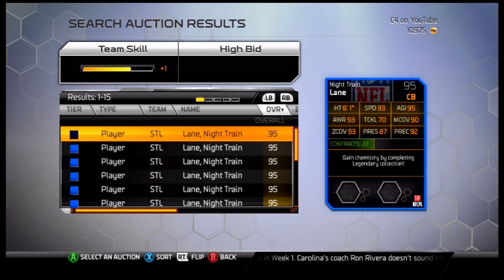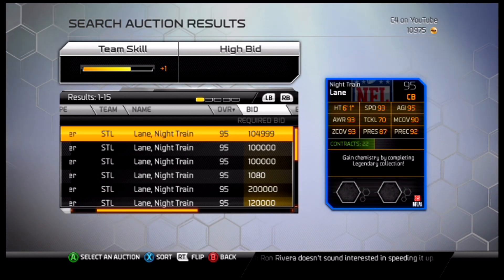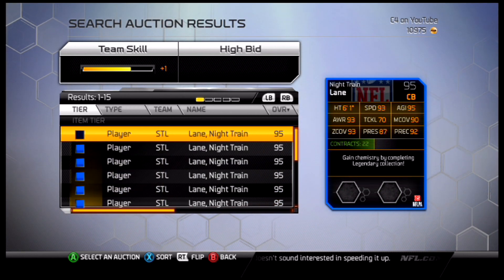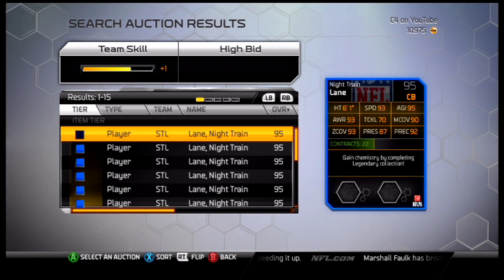I think maybe only Charles Tillman has more tackling. Absolutely insane card, costing over 100,000 coins on the current market. Definitely don't trade him away and be an idiot.